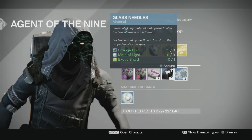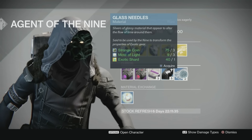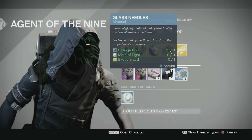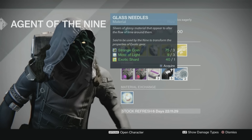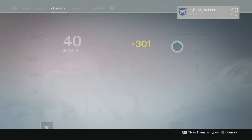This is the first week that Xur has brought Glass Needles to us. These are slivers of glassy material that appear to alter the flow of time around them, said to be used by the Nine to transform the properties of exotic gear. Let me get out of here and I'll show you my exotic helmet for those of you who don't know how these work.